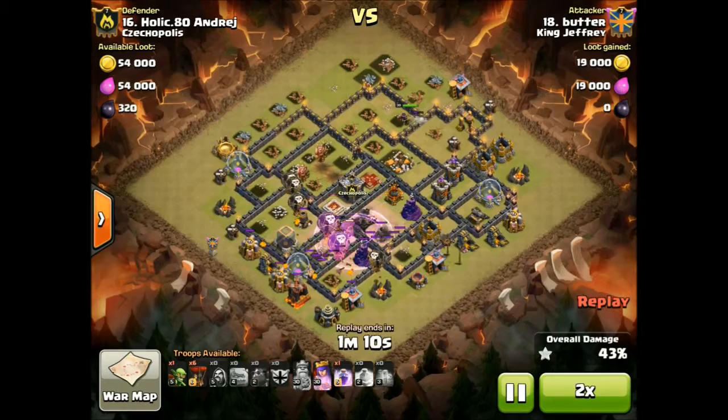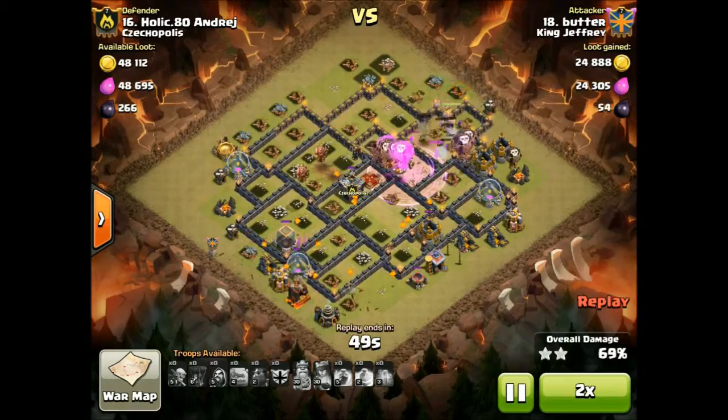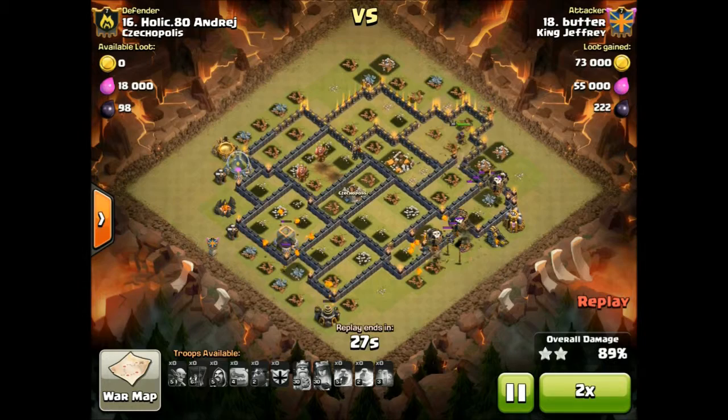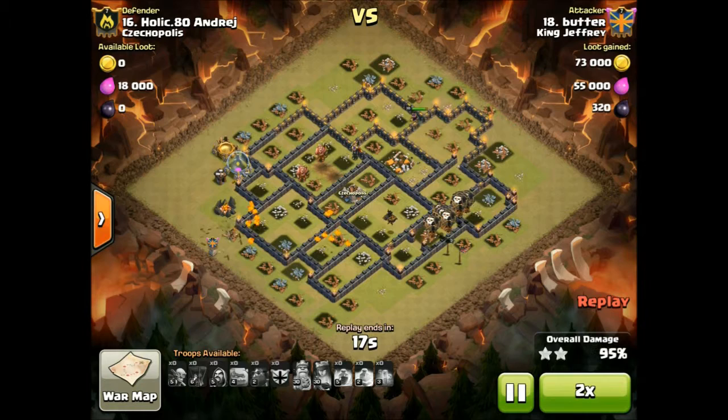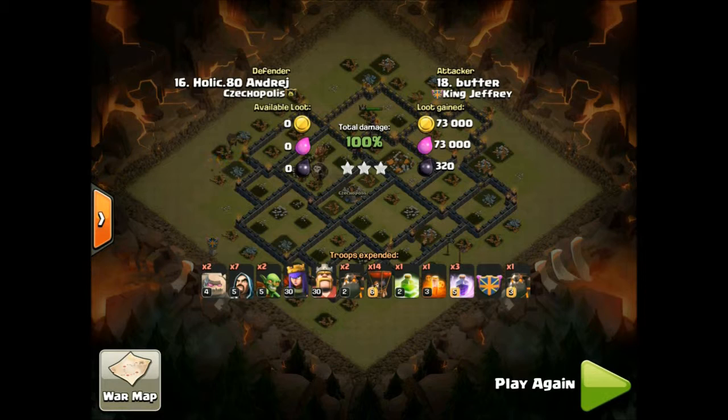It's not about ability - the problem was people, the lower level people, not logging on. We saved number 25 for the lower level people because it's basically the only thing that JCBM and Glaup can realistically get three stars on. We saved it, and then Glaup turns up with an hour and a half left of war after I messaged him. Daniel came on with only 30 minutes left, and it was too late for him to attack anything. So that cost us stars, and in the end we could have lost that war because of those late attacks not coming on until really late.